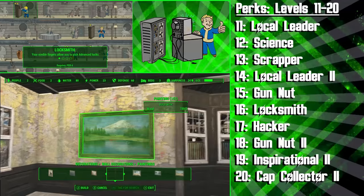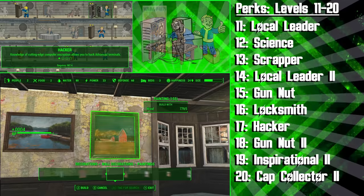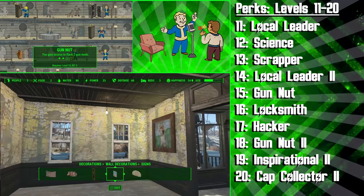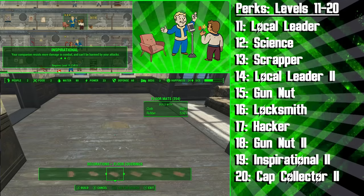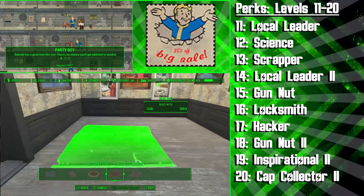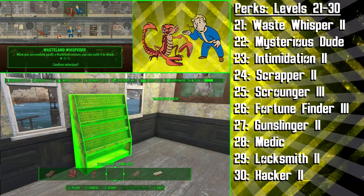Then we get the Hacker perk so we can hack advanced terminals to open maglock doors, and also turn off turrets or turn those stationed Protectrons against our enemies. Hack will also allow us to make terminals for our settlements. Next, the Diplomat gets the second rank of Gun Nut to make better guns for people and better turrets for settlements, and after that we'll be investing a perk point into the second rank of Inspirational. Now the Diplomat's companions cannot be harmed by his attacks, and they'll resist more damage from enemies in combat — this makes our companions significantly more helpful in battle.